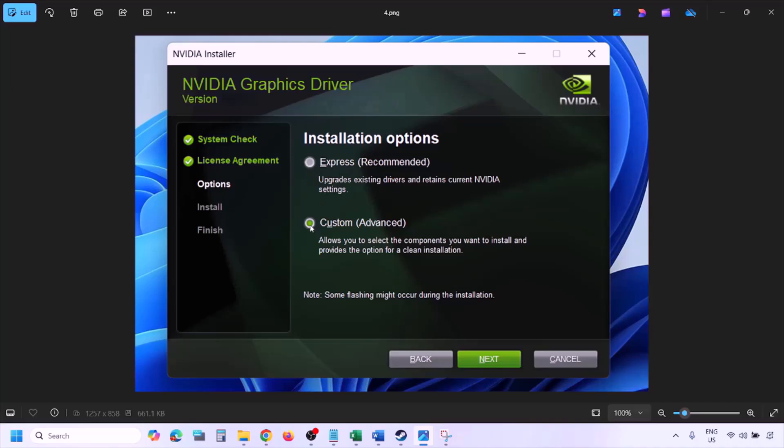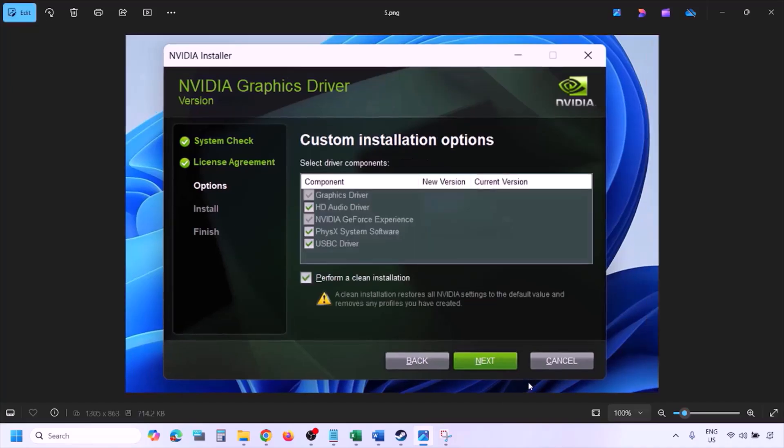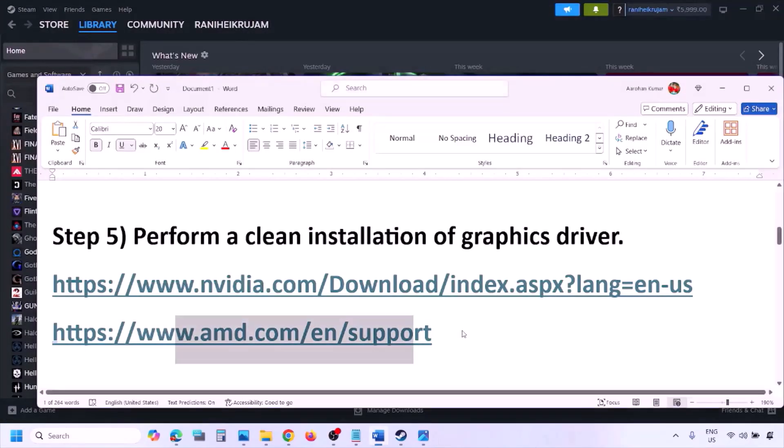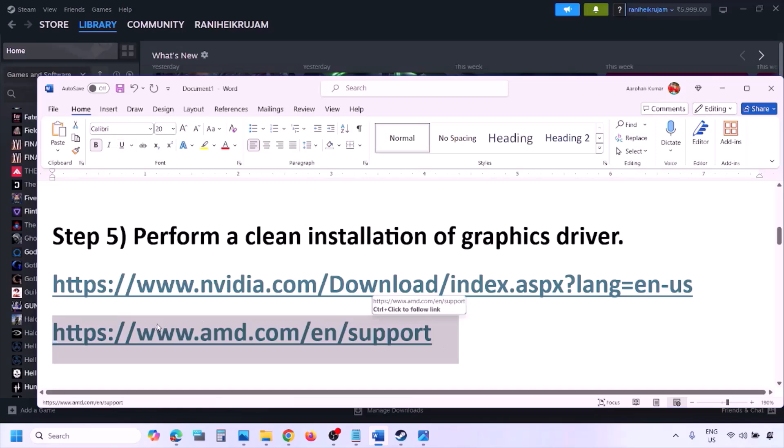Once you run the exe file, click Agree and Continue. Select the Custom option (Express is selected by default), click Next. On the next screen, put a check on the box which says 'Perform a Clean Installation.' Make sure you check that option, then click Next and let the installation complete. Once the installation is complete, restart your computer and then launch the game.